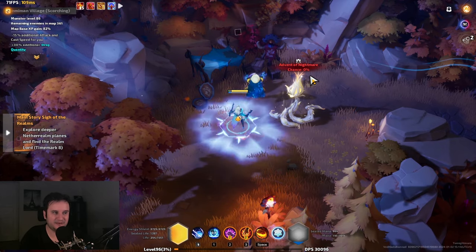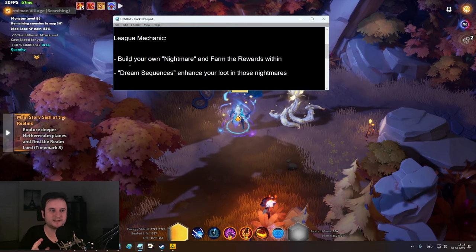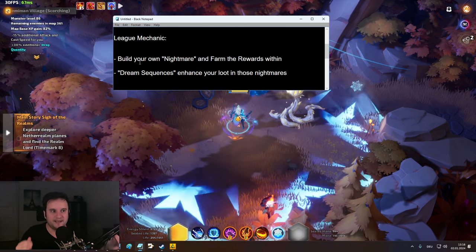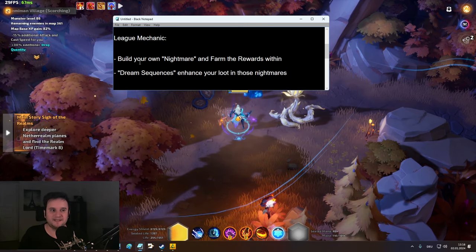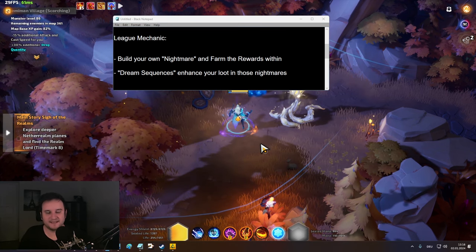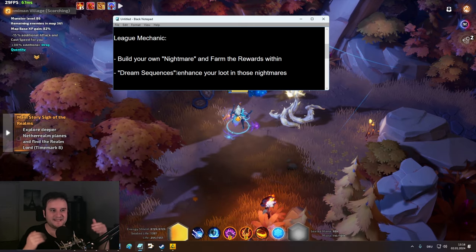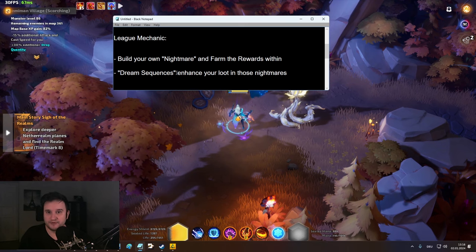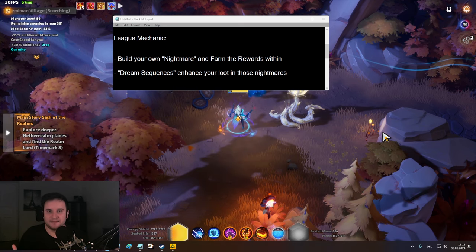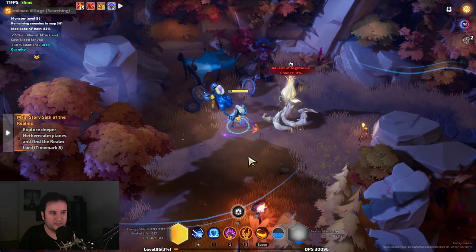You will be greeted with the Advent of Nightmare every single time. Once you click on it, some stuff happens. This whole League mechanic revolves around building your own basically loot explosions — it's called a Nightmare. In there you're gonna face some tough enemies, kill some stuff, and then get rewards in the form of bubbles. What you're doing in the map is dream sequences, which are basically stages to improve your loot or your bubbles that you can then get in the Nightmare later. If you play Path of Exile, the best comparison is building your own loot temple with Alva.